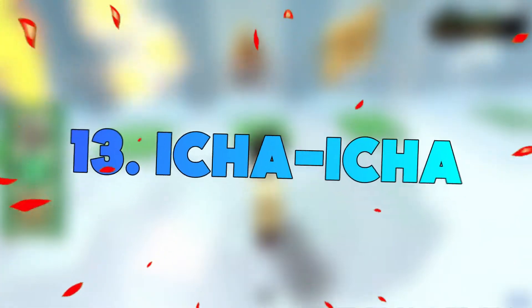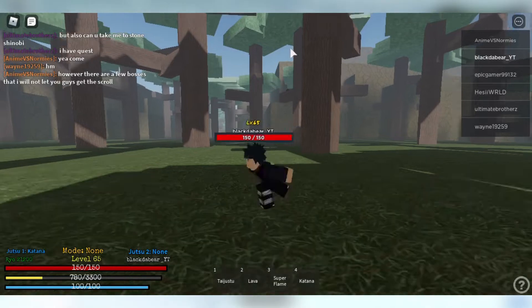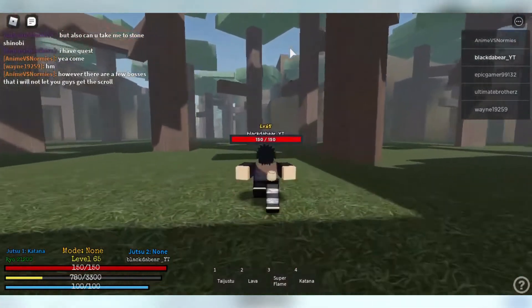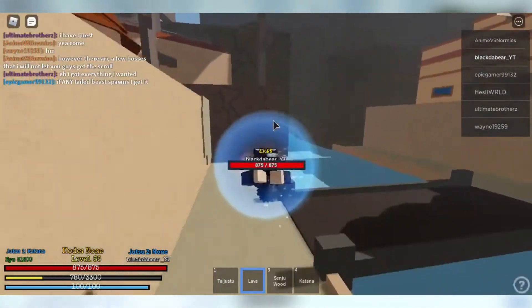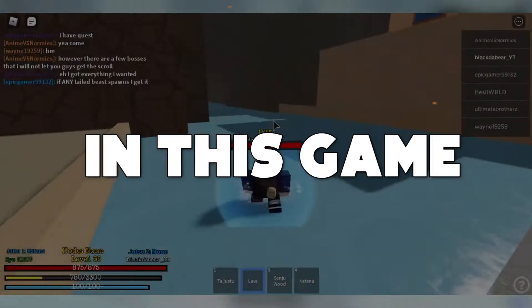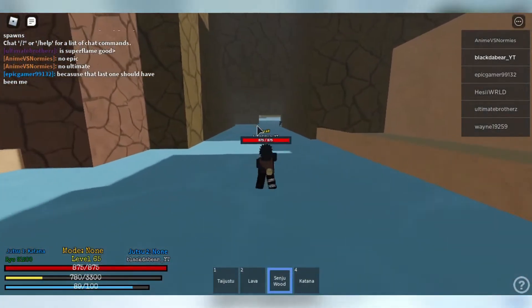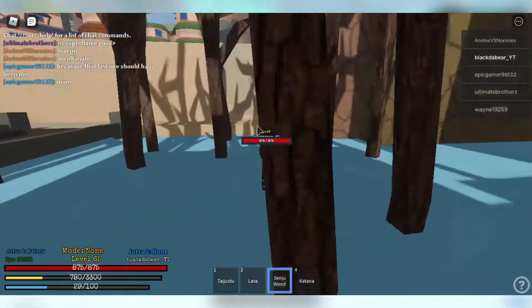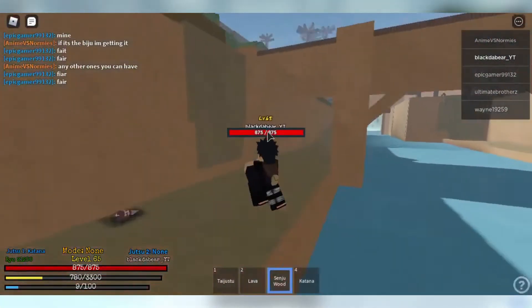Number 13: Isha Isha. It is a simple, semi-RPG game in which you must collect Genkai. If you're not familiar with Genkai, it's a technique that can only be inherited through blood in the Naruto universe. In this game, you will be collecting Genkai to use against the game's various enemies. This game was heavily inspired by the Naruto universe, so Naruto fans will have a great time playing it.